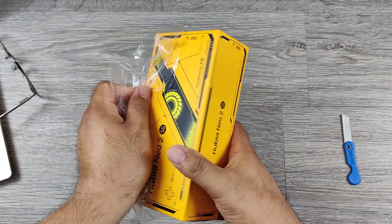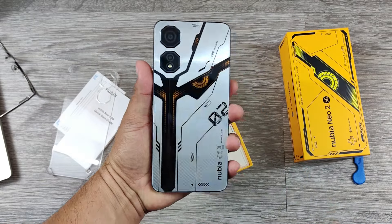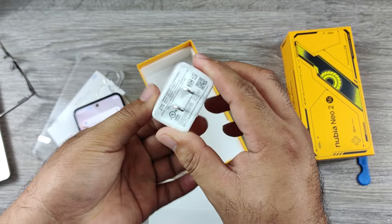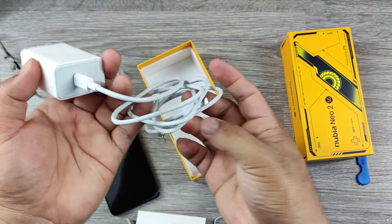The Nubia Neo 2 5G comes in a yellow box with gaming-inspired graphics. Along with the phone, you'll get a frosted phone case with open sides for the side-mounted game triggers, and a 33W charger with USB Type-C on both ends of the cable.